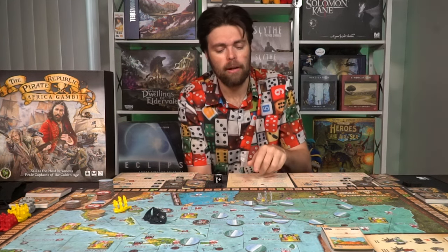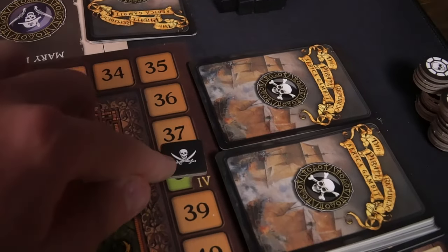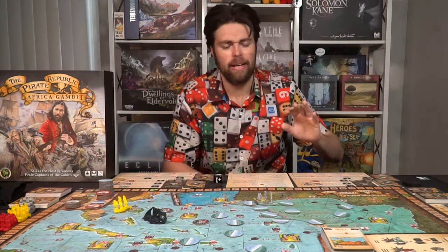Combat works the same way no matter what you're fighting. When you attack a land or ship token, you initiate combat and the first thing you do is check initiative. You check your pirate level, which is based on your victory point tracker. Eight points gives you level two, 38 points gives you level four, and so on. Your level determines your initiative — at level two you have initiative over merchants, at level three over ports, at level four over pirates, and it continues from there. When you level up, you gain additional benefits.